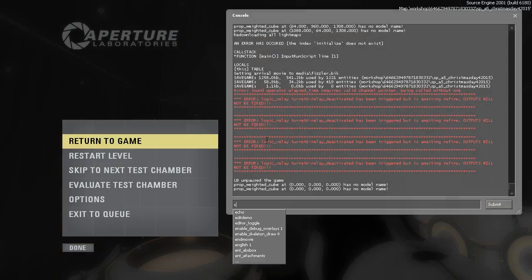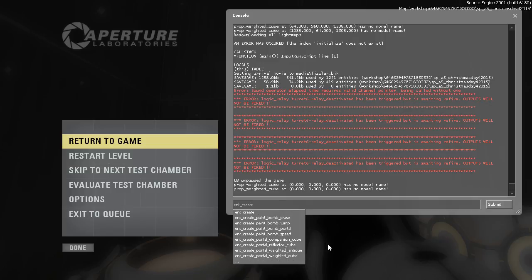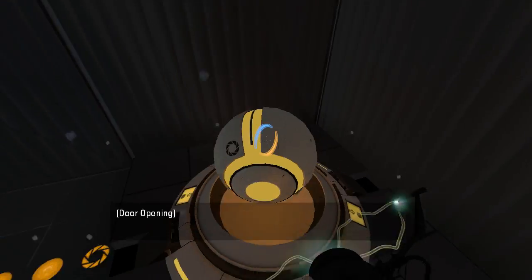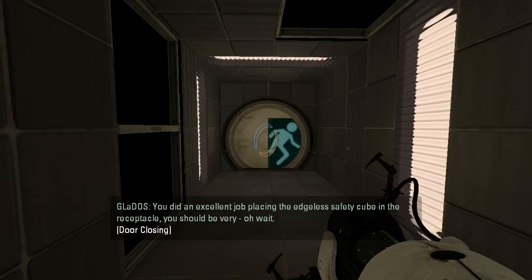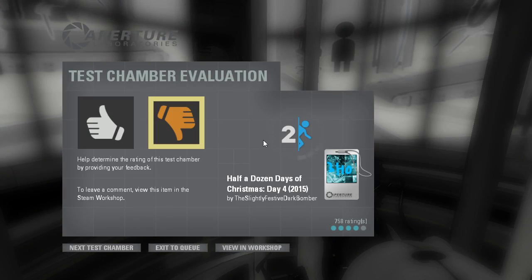Weighted cubes calibrate. You did an excellent job placing the edgeless safety cube in the receptacle. Well guys, as always, thank you for watching. I really appreciate it. You can show your appreciation with the two buttons below the video, and I will see you all in another video. Goodbye!